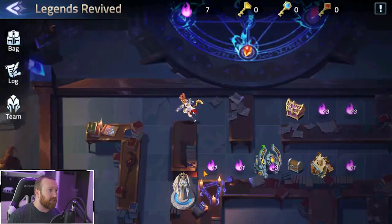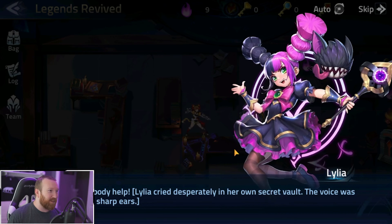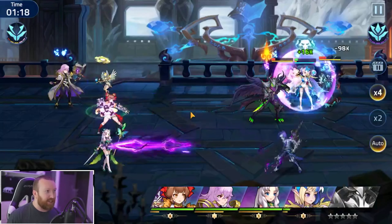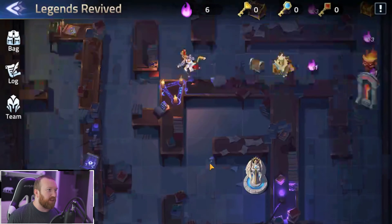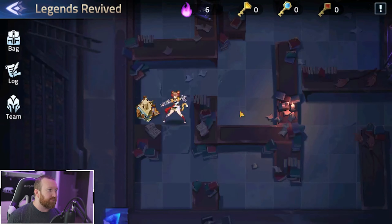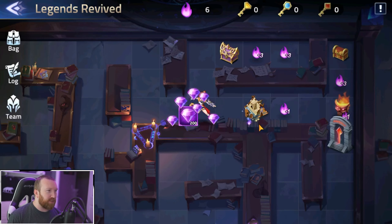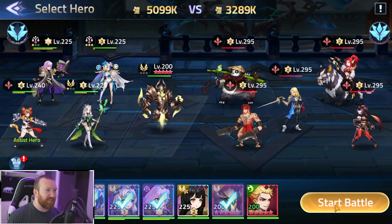We did finally have someone die, so we will revive our Uranus — I love that guy's name. Now we are up to the boss, let's fight this out. We shouldn't have any problem winning any of these battles. Occasionally someone dies — yeah, he died on us again, sadly. Easy victory so far. We'll revive him one more time and even heal our team. Now, as for the chest, it doesn't matter which way we go.